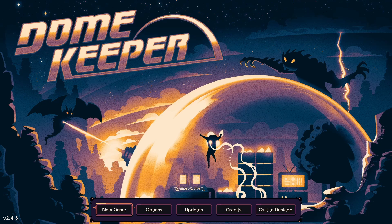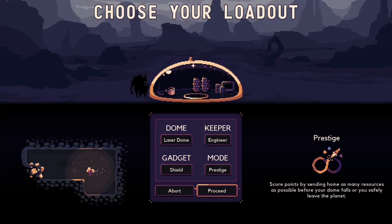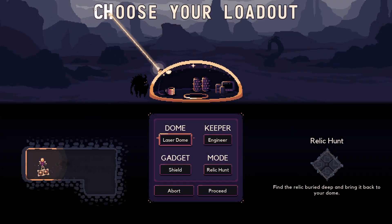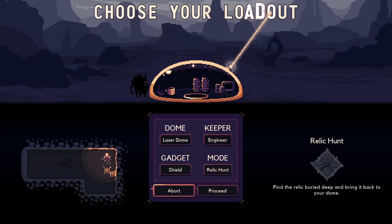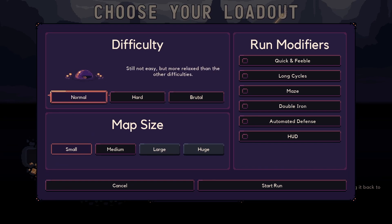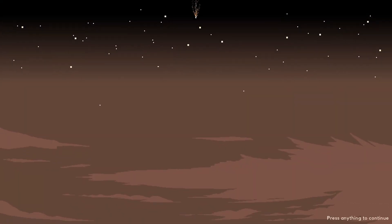Hello everybody, welcome back to Dome Keeper. My name is Jeff, you can call me Jeff. I think instead of prestige this time, I'm gonna go back to Relic Hunt and try some more of this. I think there are some interesting things that I haven't seen yet. From what I've heard, I'm on brutal normal. I'll do a small map one more time. What can I pick — evil, long cycles, maze, double-eyed — interesting. Let's go with mostly defaults again.